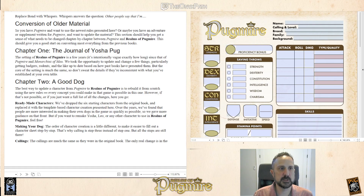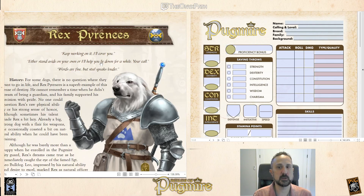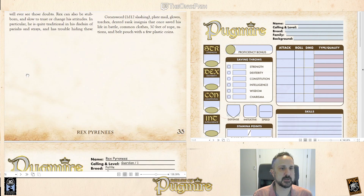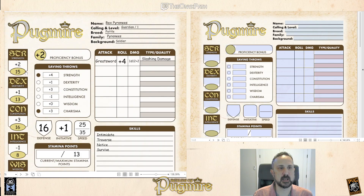As an example, what I'm going to do is convert Rex Pyrenees. Rex is from The Role of Good Dogs and Excellent Cats from first edition. As you can see, Rex has a very handy character sheet, so I'm going to convert over to the new sheet.